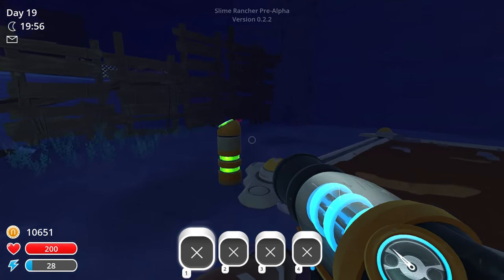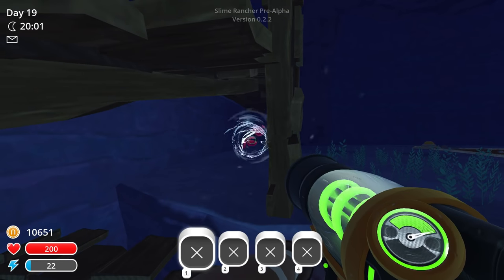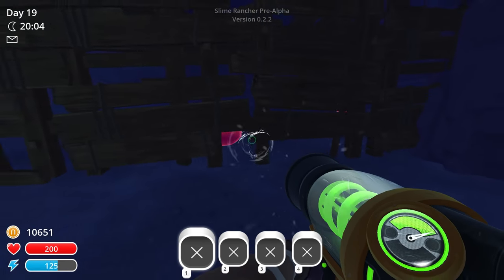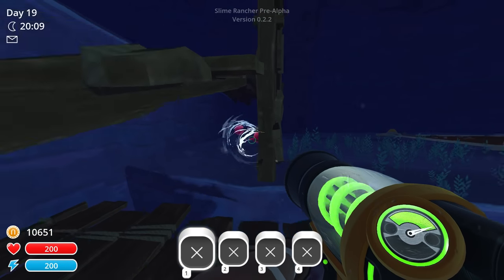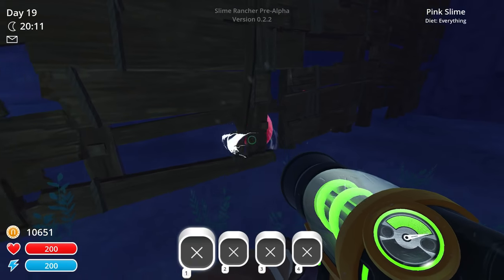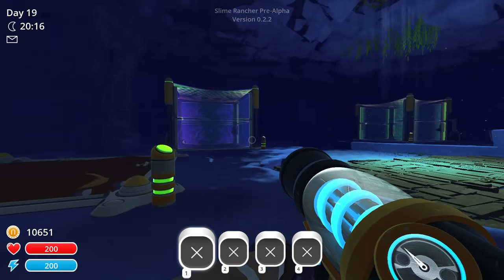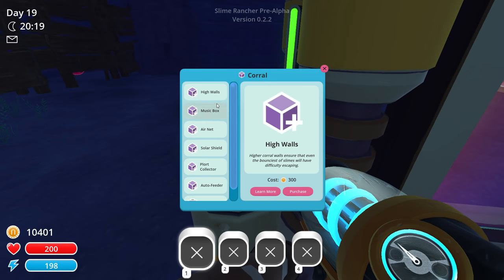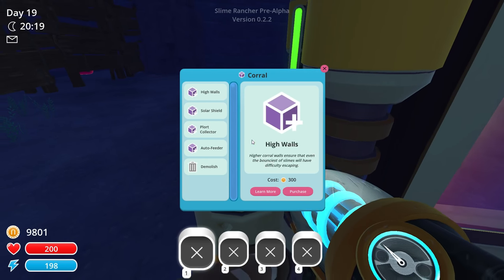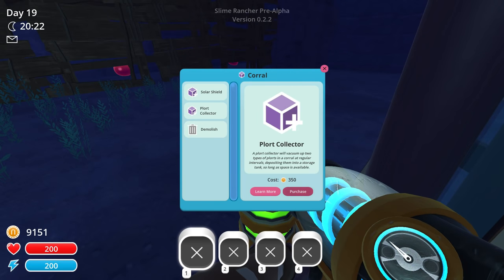Alright, we're going to do the same thing over here. Hey, it's Clark! How are you? Come here, buddy. Oh, it goes red. Oh well. Let's do the same thing here - corral, purchase, music box, purchase, air net, purchase, high walls, purchase. Does that work? Yeah, it does. Auto feeder and plort collector. Cool.